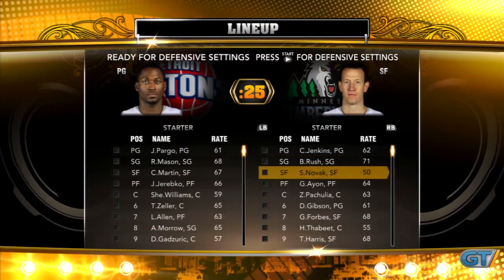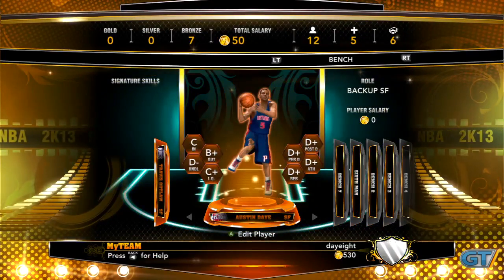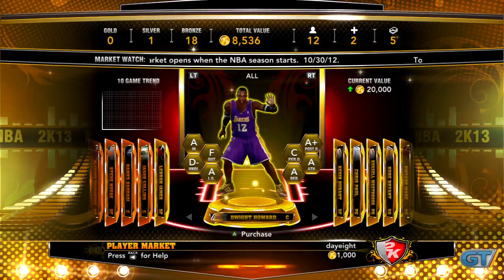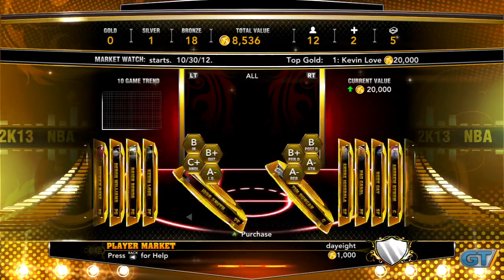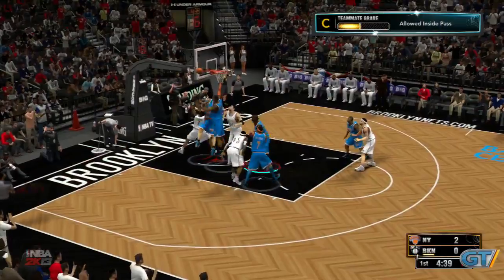There's also a welcome amount of strategy associated with setting your lineup for a particular game. Once you've filled out your roster, you'll have to pay each player a set number of credits, with better players requiring more coin. The best players, like a gold LeBron James or Kobe Bryant, can be purchased separately, but their value may fluctuate over time depending on their real-life performances. To earn more credits without opening up your wallet, you can play offline exhibition games or any of the other game modes.